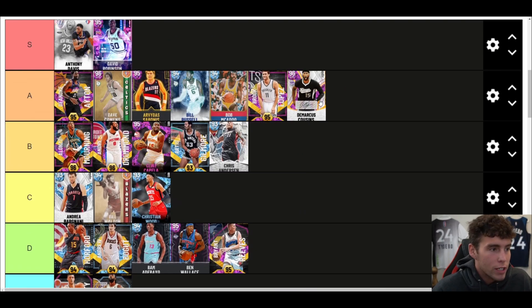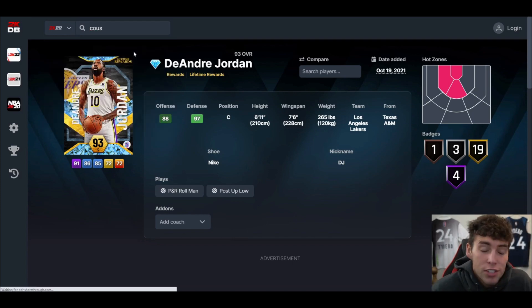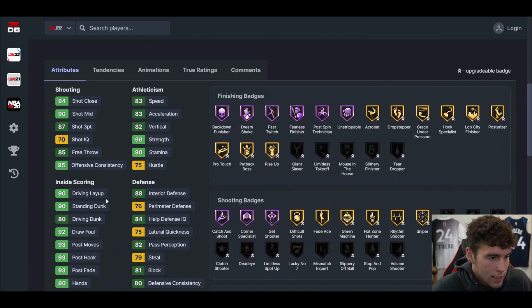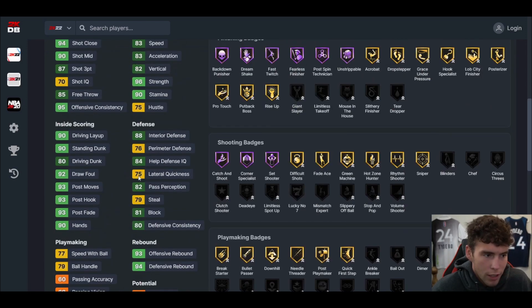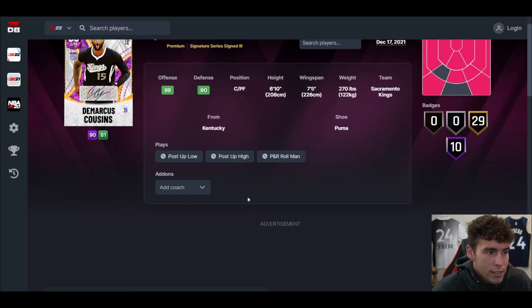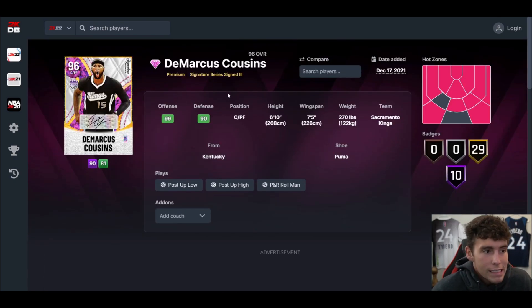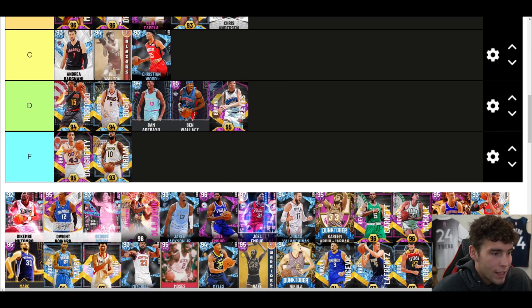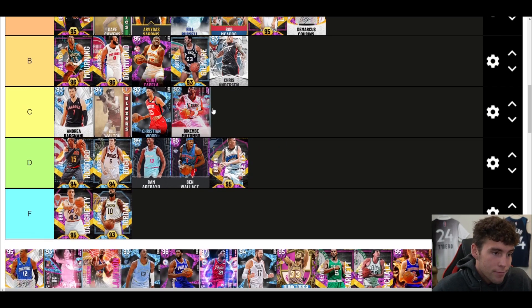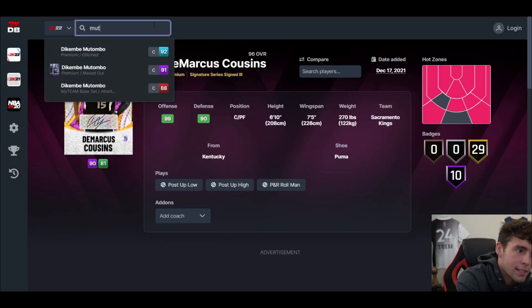DeMarcus Cousins is not worthless but he's not next-level good either. He's definitely A tier, probably the best player at A tier stat and badge wise — at least tied with DeAndre Ayton. Objectively this card should be incredible. Defensively not great, but should be really incredible offensively. I've just never loved DeMarcus Cousins cards in MyTeam. Maybe eventually there'll be a game-breaking card, but this one doesn't do it for me.